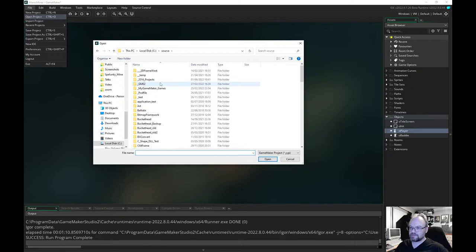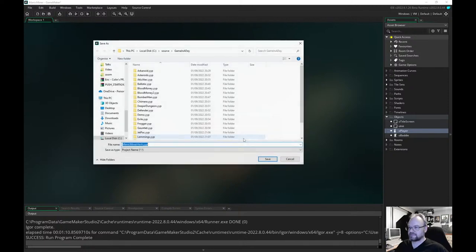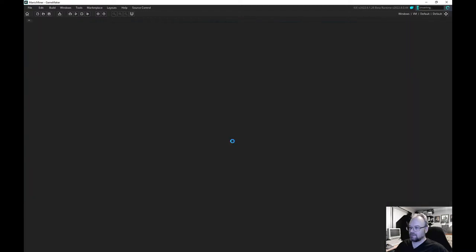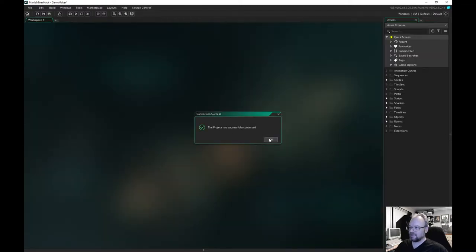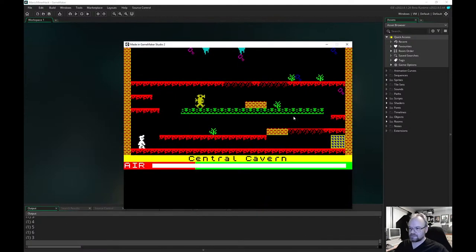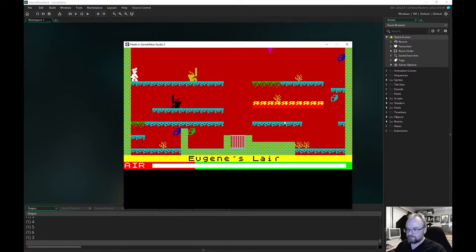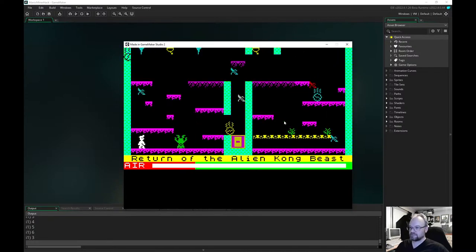Well it was the other Manic Miner wasn't it? So this one — Manic Miner Hack — I think was taking the original SNA file of Manic Miner that you would load up into an emulator, and reading all the levels out of that. I don't think I actually did the game playing in it — I think I just displayed. Yeah so this is really just displaying the levels.